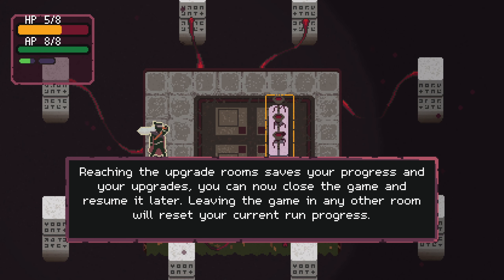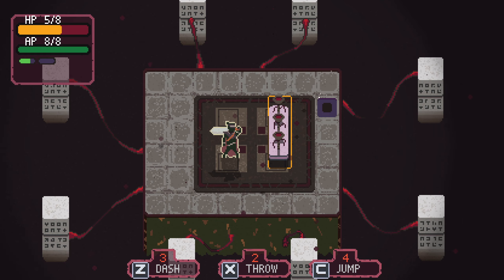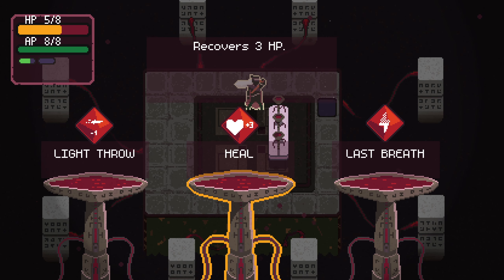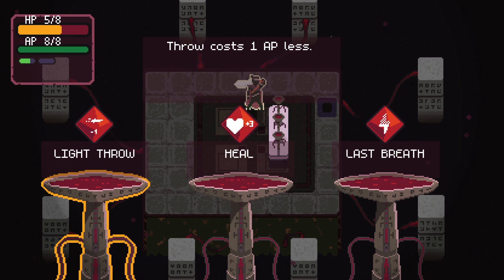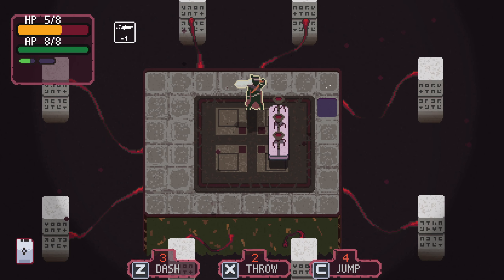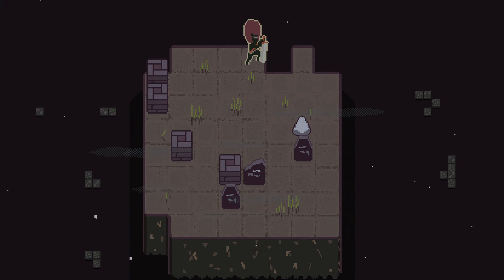Reaching the upgrade rooms saves your progress and your upgrades - you can now close the game and resume it later. Leaving the game in any other room will reset your current run progress. So we have choices: light throw costs one AP less, heal for three, or skills can be used when AP is at one. Give me a light throw. At least we know healing is possible.